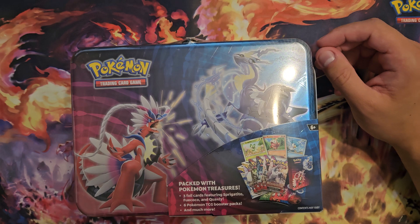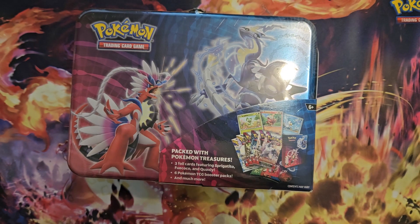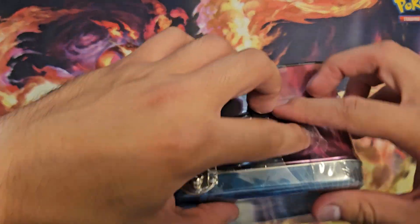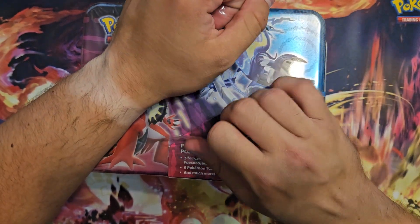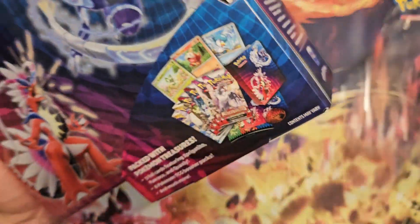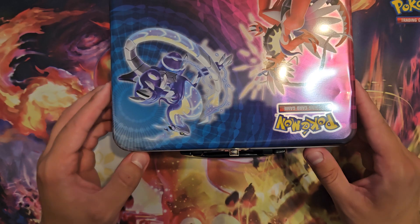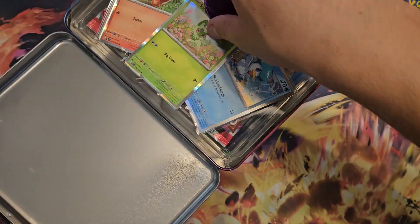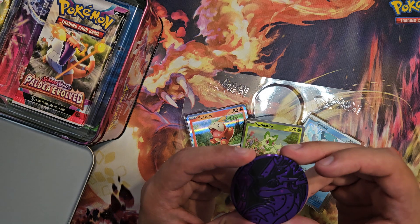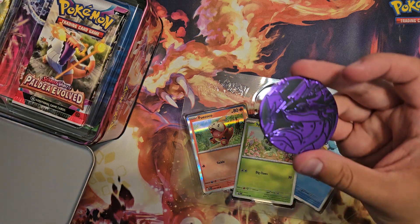First I need to make little incisions right here because it's going to be hard to open if I don't. The sleeve of today is going to be the beautiful Charmander from Paldea Obsidian Flame. There you go, open that. Now the big pleasure — opening that thing. And we're starting with a beautiful coin with Miraidon on it. Yep, it's Miraidon right here.